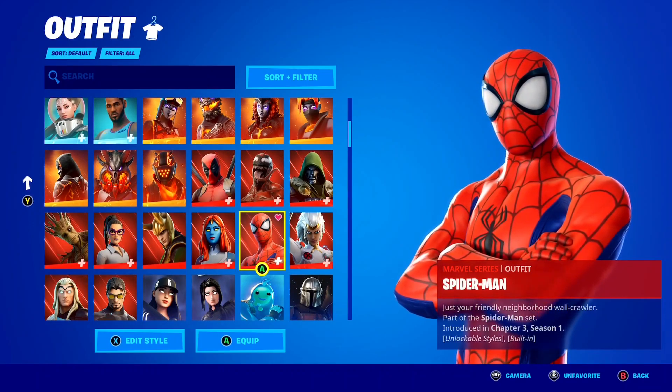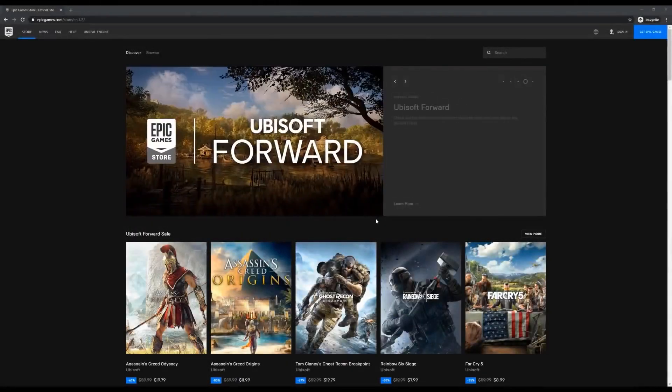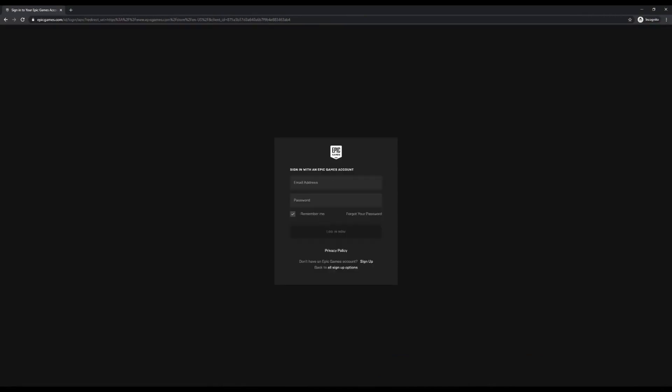Watch this video now and I hope you guys enjoy. You can change your Epic Games display name in your account management portal. To change your display name, go to the Epic Games website and click on sign in in the top right corner. You can sign in using any of the options. In this example, we'll sign in using our Epic Games account — click on sign in with Epic Games, enter your email address and password, then click on login now.